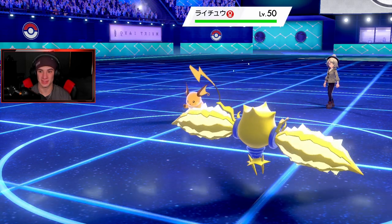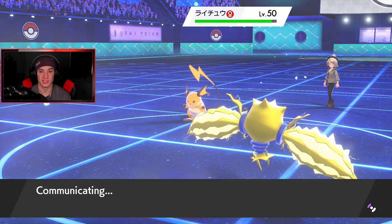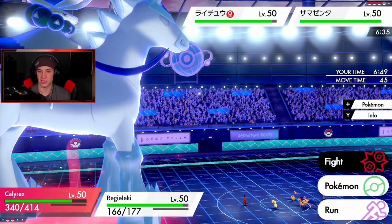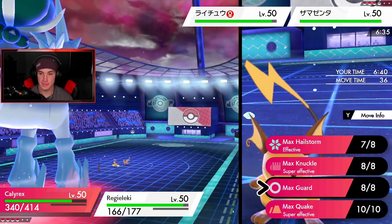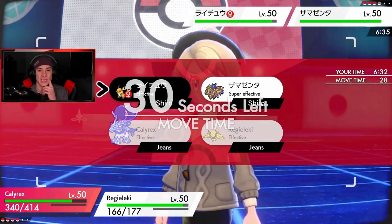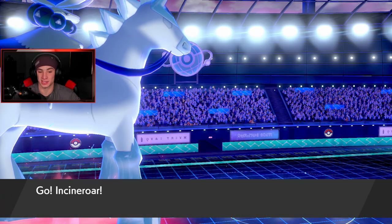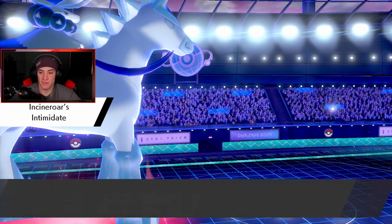Raichu was Sash — his Sash is gone. He did a bad Fake Out. I always think first: if he's gonna Dynamax a Pokemon, who is it, and then I do not Fake Out that one. He's gonna get that Defense Boost — totally fine. This thing's physical attacking so I'm gonna swap into Incineroar after going for an attack. I could Knuckle, or just go for the Hailstorm, guarantee the KO with the Raichu, and swap to Incineroar. I'd rather play it safe — Hailstorm with plus one will take it out.